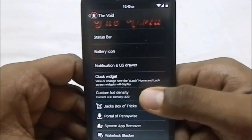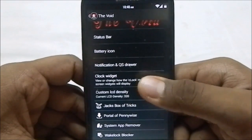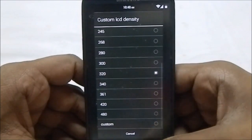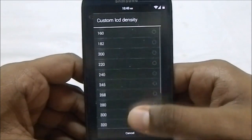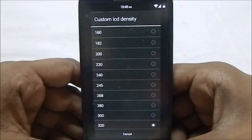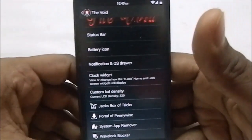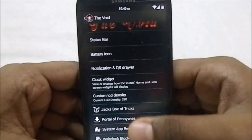The clock widget is the C clock widget, customizable as in other ROMs. It includes a built-in custom LCD density apply function, so you don't need a separate app to change your LCD density. If you want bigger icons, go for a higher number; smaller icons, a lower number. Be advised it can cause a few issues with the Play Store, but an Xposed module can send a normal DPI setting for all apps.